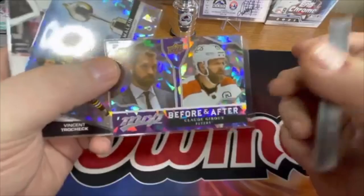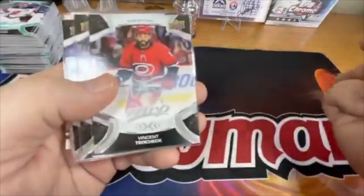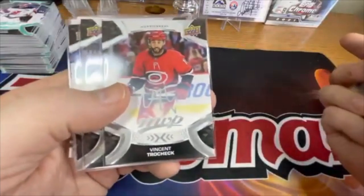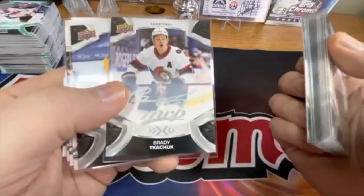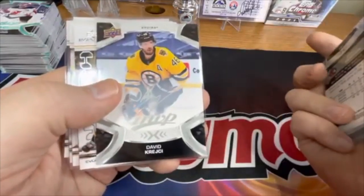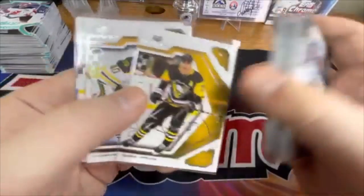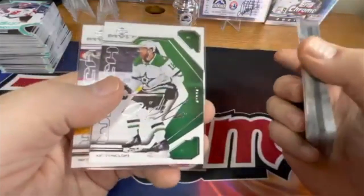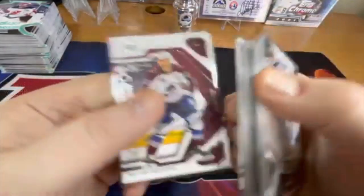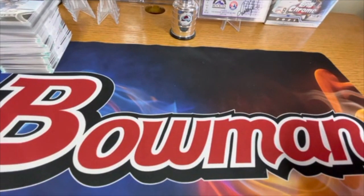Also a Before/After Claudio Giroux, Evgeni Malkin Heart Attack Black, silver Vincent Trocheck, Brady Tkachuk, David Krejci, Evgeni Malkin, Tuukka Rask, Joe Pavelski, and Nathan McKinnon. So let me know what you think of these in the comments, and thanks for checking it out guys — have a good one, see you in the next video.